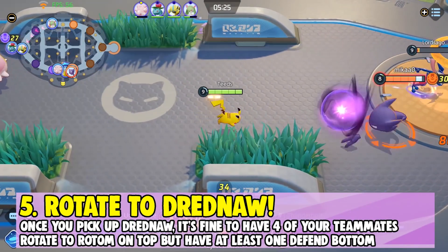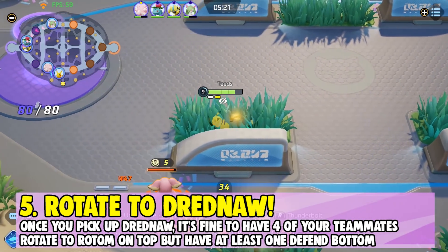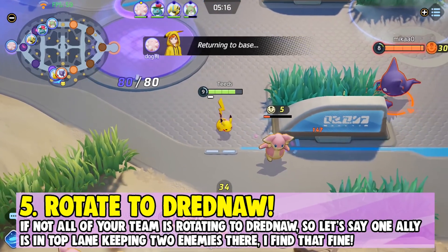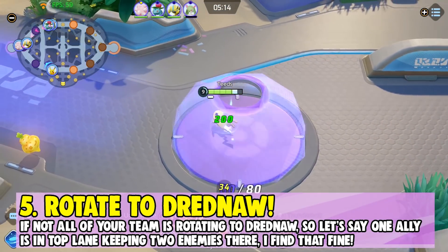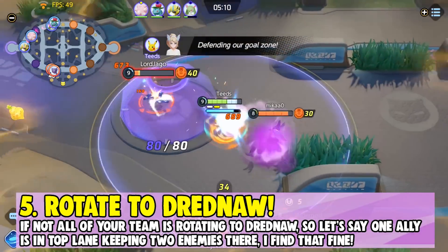Once you pick up Dreadnought, it's fine to have four teammates rotate to Rotom on top, but keep at least one ally to defend bottom. If not all of your team is rotating to Dreadnought — say one ally is on top but keeping two enemies occupied — that's fine because that's two fewer enemies you have to deal with at Dreadnought.